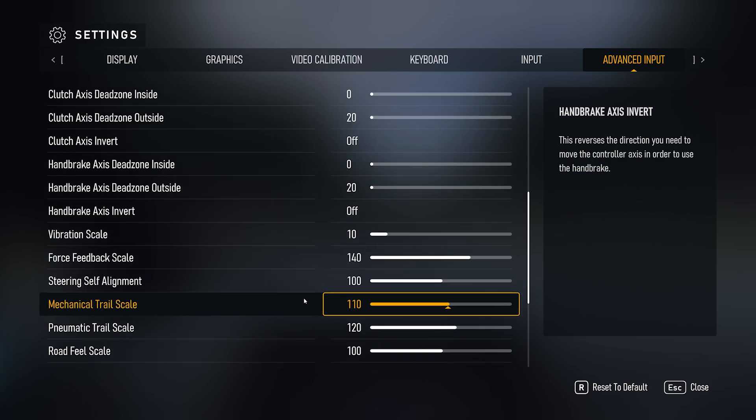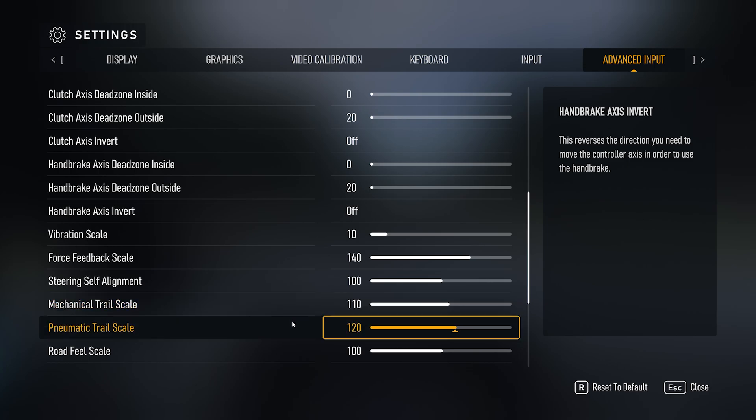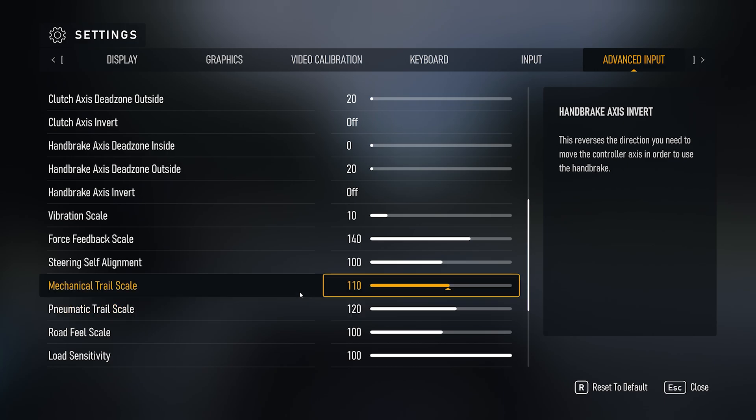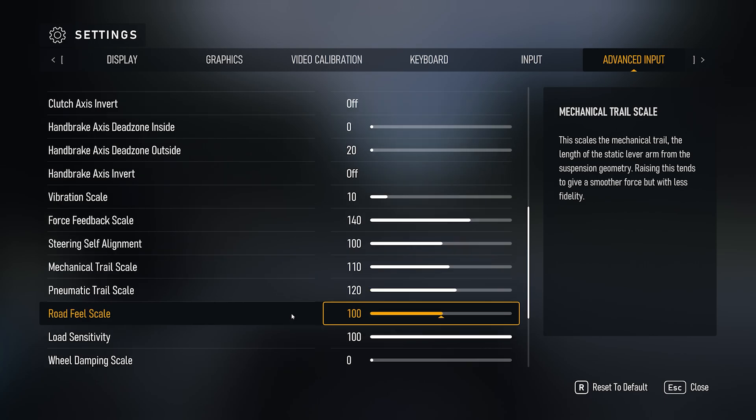Self-alignment at 100. Mechanical trail and pneumatic trail — I bumped them up a little bit. I bumped the pneumatic trail a little more because you can feel where the pressure is being applied, which tire has traction. I put pneumatic trail a little stronger than mechanical trail: mechanical trail at 110, pneumatic at 120. You'll really feel how the chassis behaves and how the tires grip.